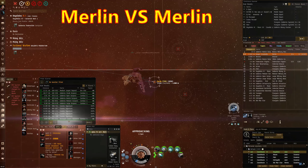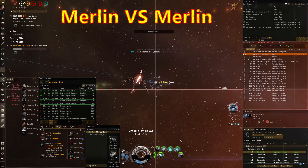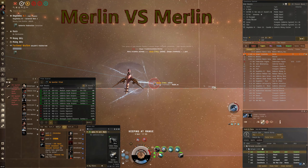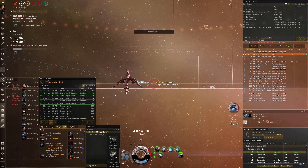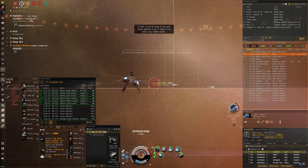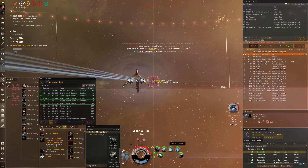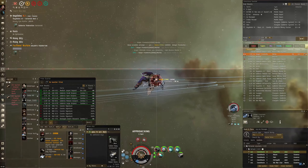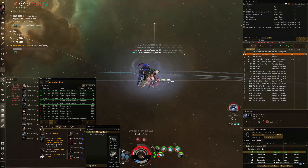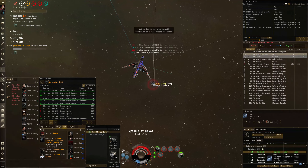Righto, next fight — I'm up against a Merlin again. Merlin versus Merlin. It starts off very close; I've got my dual webs on him, but he does manage to pull range, surprisingly. So I assume he wants to scram kite me. It becomes paramount to close range again, and I go about overheating everything. I managed to close range again on him, and I'm overheating everything, which is not good because everything's going to burn out really quickly. Hopefully my DPS is going to smash him before I burn everything out — which I do.